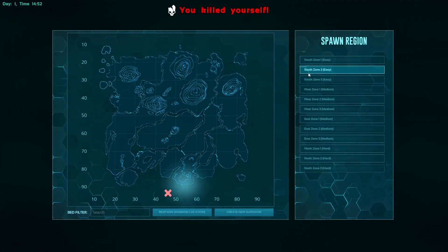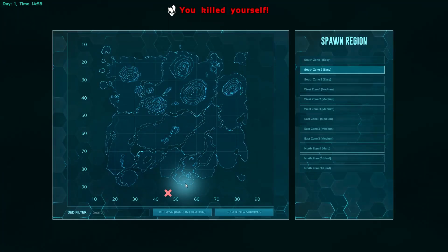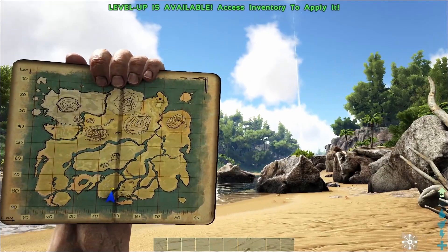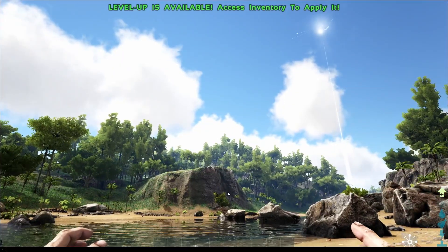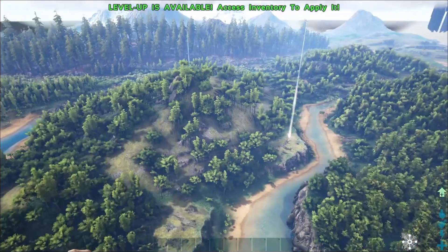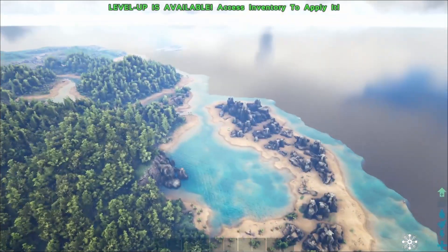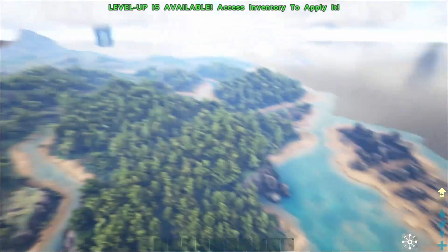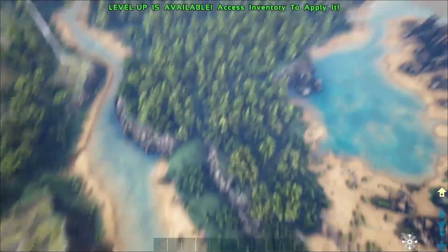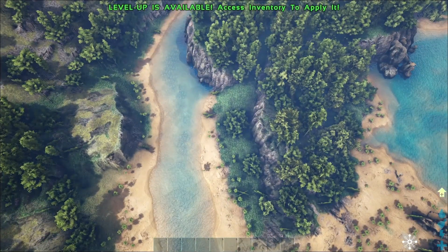South Zone Two — it's going to put us around here. This is Stonehenge, and I have done a video on how you could build on Stonehenge. We'll respawn to a random location in South Zone Two and see where it puts us. We're now on the second river — that's the mountain I've just shown. In fly mode you get a sense of it — that's the metal mountain there. We've spawned here and there's the Stonehenge area. We know this big mountain is probably the best, but is there anything else around here we can use to our advantage?